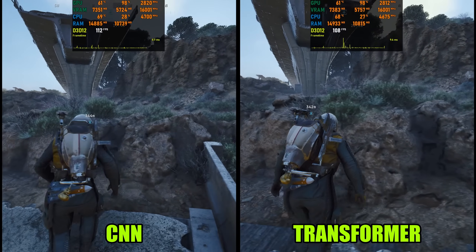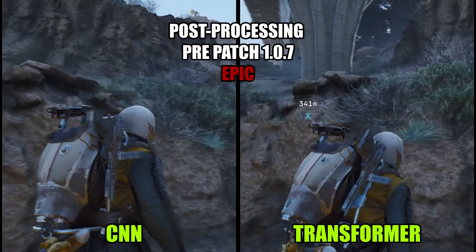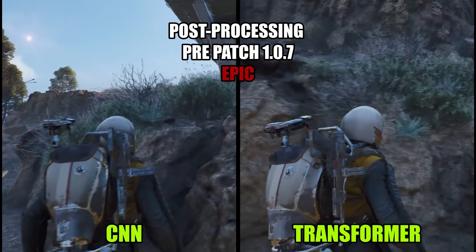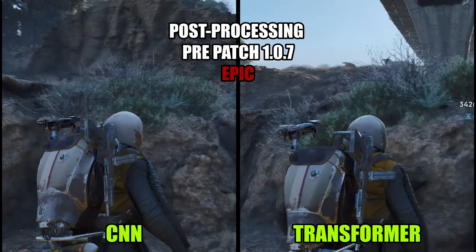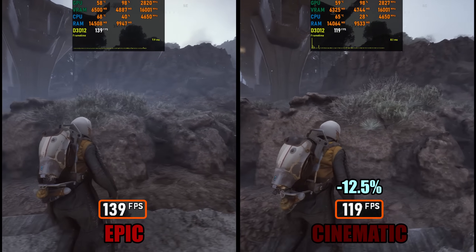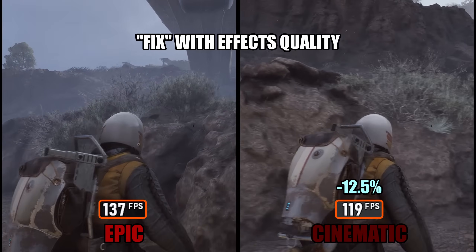Now let's move on to the issue of ambient occlusion on foliage and bushes. Before patch 107, this was a noticeable problem. Embark has since made clear improvements, meaning this fix no longer needs to be applied regardless of your settings. Pre-patch, the issue was especially pronounced when using the DLSS Transformer model — bushes and foliage would look extremely shimmery and distracting compared to the CNN model. The only real workaround at the time was using the hidden cinematic setting for effects quality, although this came with a massive performance hit and wasn't a great solution.